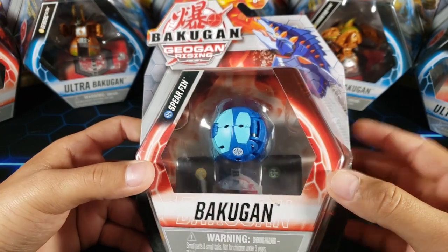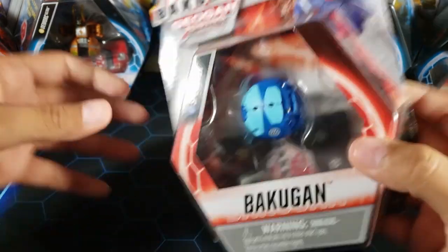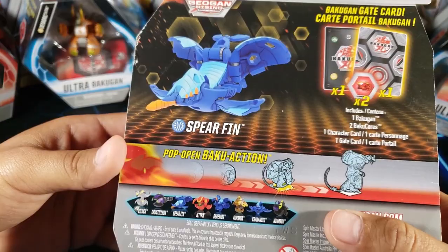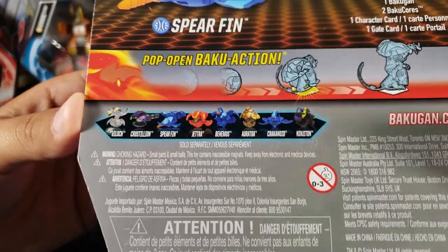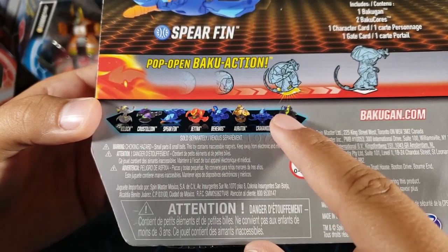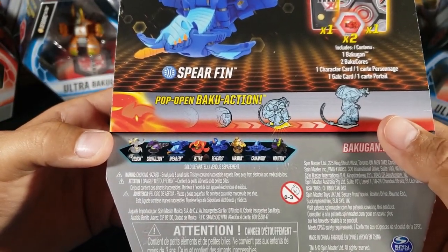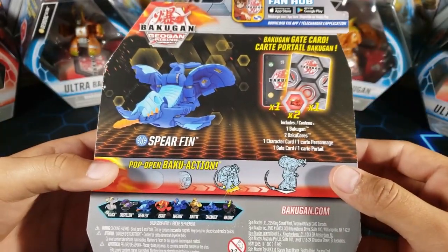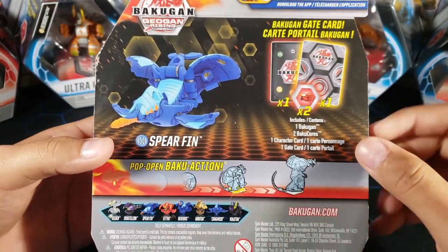Now let's open up this new Bakugan I've never seen before — my first ever opening of a Spearfin Bakugan. Here we have the Aquos one. You can turn this around and look how cool it looks. Remember, this is just a core, not an ultra. In this wave, I've only seen Behemoth so far. I still have to hunt for the rest — I really want that Diamond Vialoc for the Vialoc combiner. Once I find everything, you guys will see the videos on the channel.